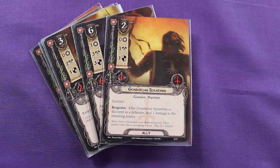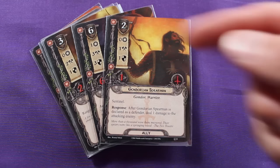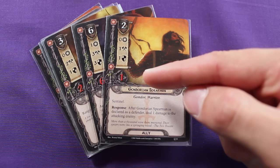Your heroes are always available to you right from the beginning of the game. The rest of the cards in your player deck are shuffled and placed face down, and during your turns you will be able to draw new cards. Some of the cards you might draw are ally cards. Ally cards function very much like heroes — they do not generate resource tokens, but they have similar statistics: a cost, which you pay using resource tokens generated by your heroes; willpower strength for quests; attack strength and defense for fighting; hit points; game traits; and game text for special abilities.